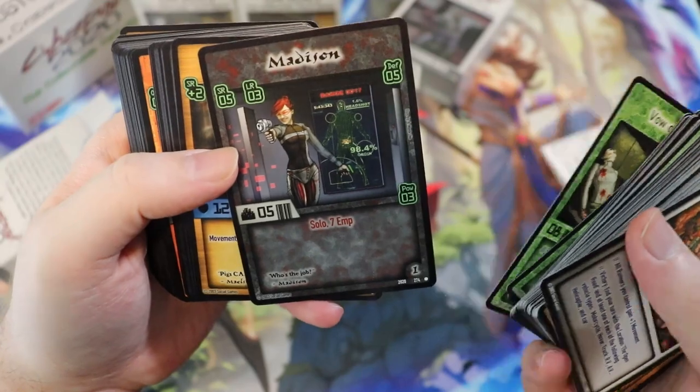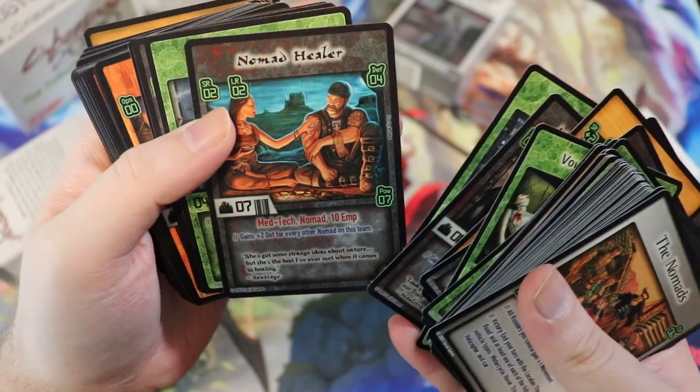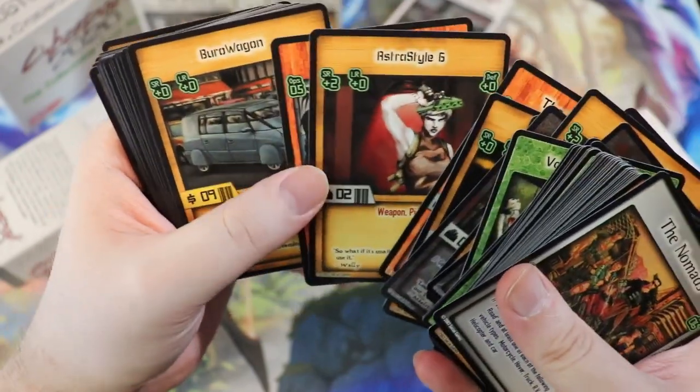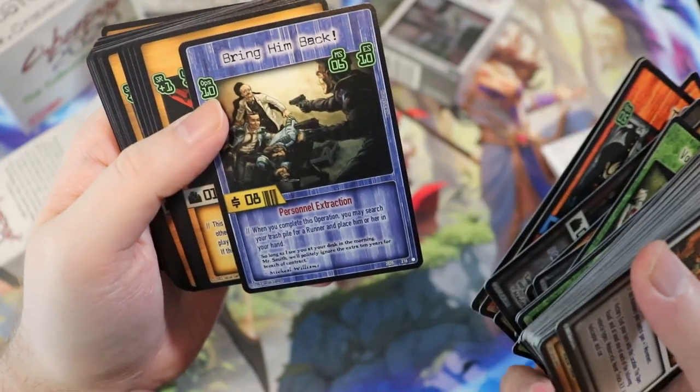I think they're just the character cards. Madison — she's a solo. I do like how they implement some of the character classes, so you have Medtech here, Solo, Open Road. This is very Nomad-y. Astro Style 6 is a pistol.